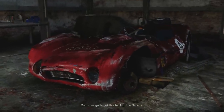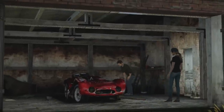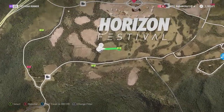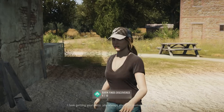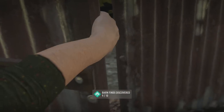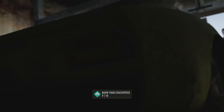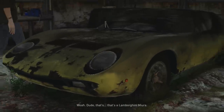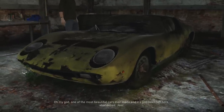This one here is the Maserati Tipo — I'm probably pronouncing that wrong — but it's another really really cool car. A lot of these barn find cars have an insane car value. And this is the Lamborghini Miura — again, I found it ninth for some reason. All the guides on the internet say it should be last, but I found it ninth, so it's ninth in my video.